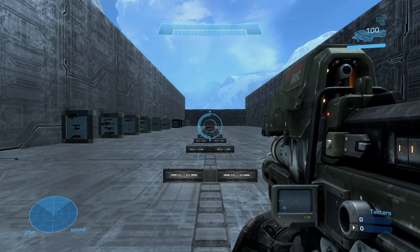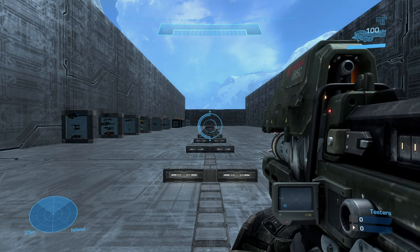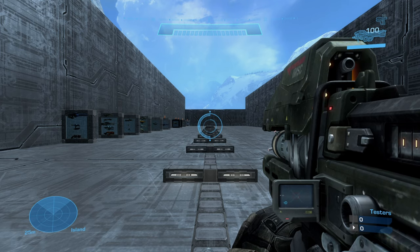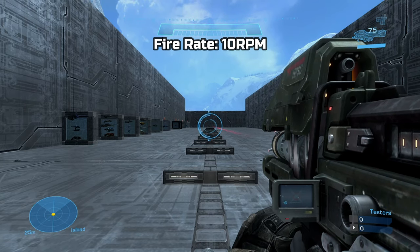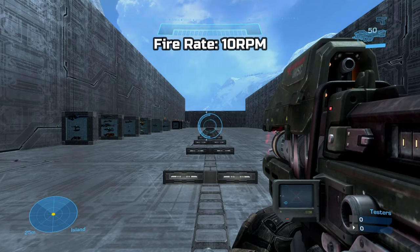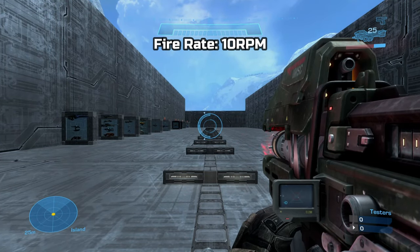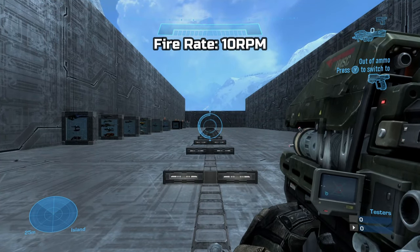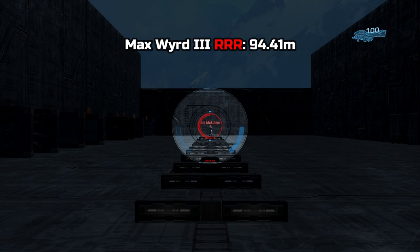Moving onto in-game stats, the M6V has a total of 100% battery capacity, and each shot takes 25% of the battery, which means you can get a total of 4 shots before the gun is out. The fire rate I got was around 10 rounds per minute. The max effective range is 30.29 meters, and the max effective range when using the Weird 3 optic is 94.41 meters.